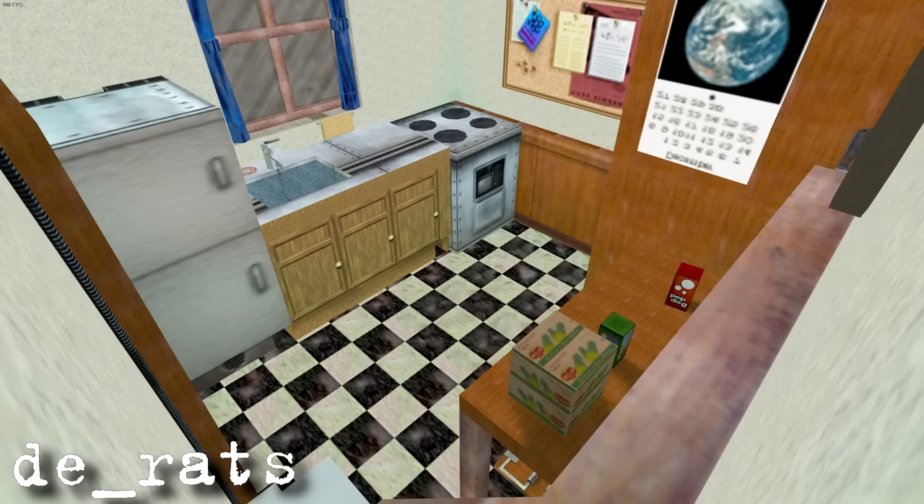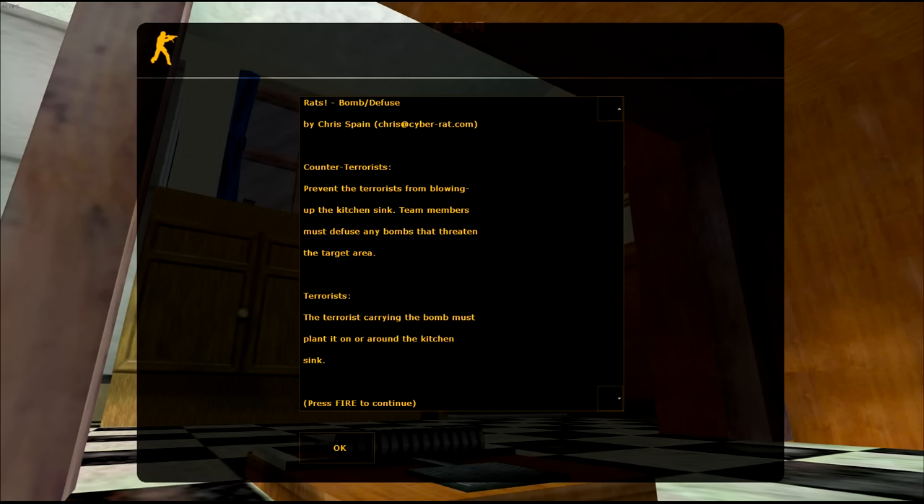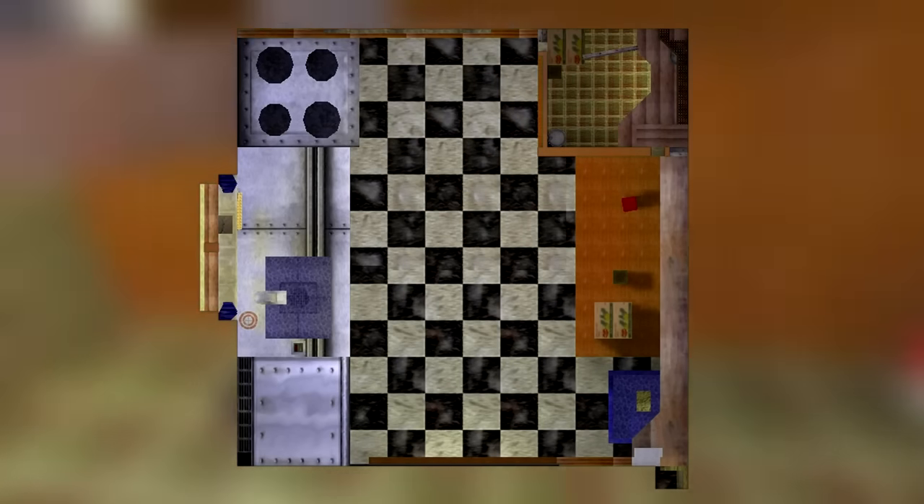Next, DE Rats. Now this sets off the nostalgia tingles. One of the most unique ideas for a map, it was made in the year 2000 by Chris Spain — the oldest map on the list. The layout: Counter-terrorists start in the cupboard under the sink and in the fridge, while terrorists start in the pantry closet. The objective is to blow up the sink, and that's the only bombsite.